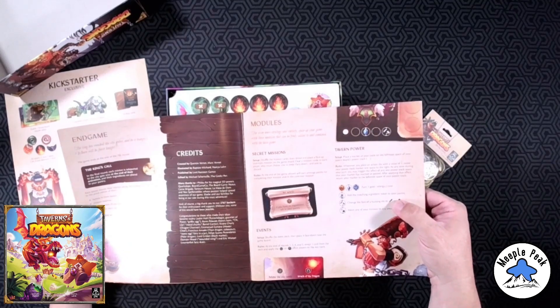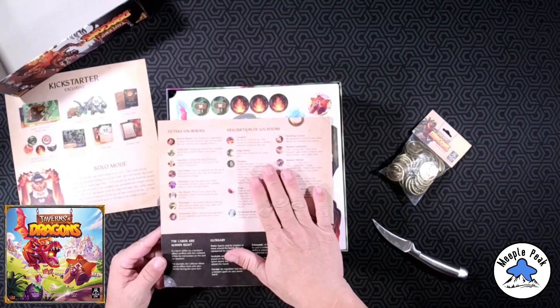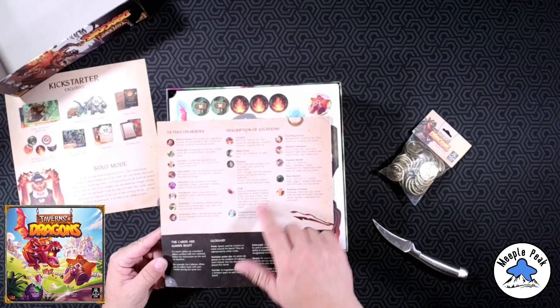This is what I like — a breakdown of your turn: here are the things you do and then the pages you can find them on. I always appreciate that. Earn gold — page seven; get energy gems — page seven; activate a minion — page eight; book a recipe — page eleven. Detail on heroes and description of locations — that's always helpful as well.